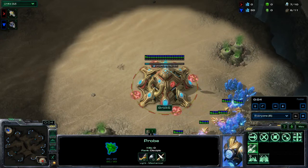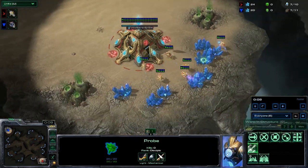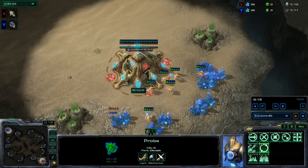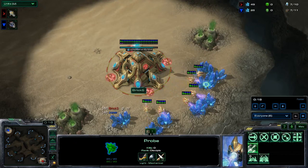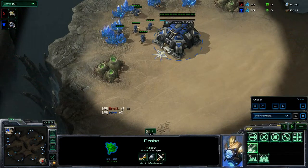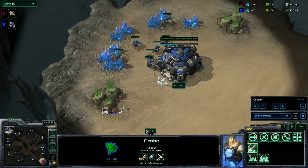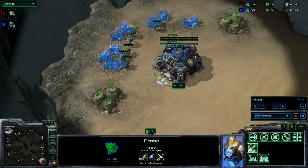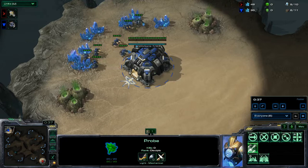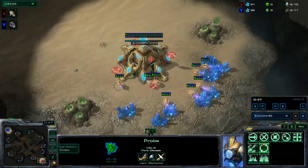Welcome everybody, this is Tractor Shoot here. Welcome to the third game of my illustrious StarCraft broadcasting career. In the lower right hand corner we have the Red Protoss represented by Brick S, and up in the upper left corner we have our Blue Terran represented by Zoner. Zoner is unranked and Bricks is a Bronze level leaguer. Here we go folks, this should be a very epic match.